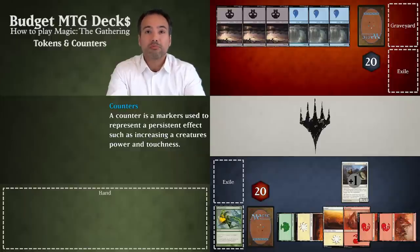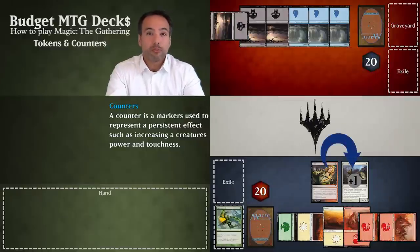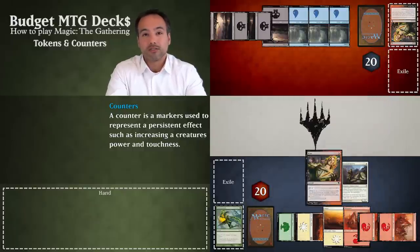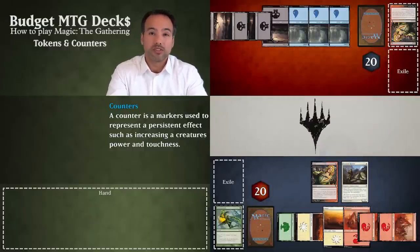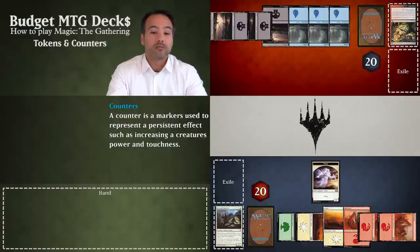You can actually stack this and put multiple plus 1/plus 1 counters on a creature, growing it to titanic size. Scar is basically the same spell except it places minus 1/minus 1 counters on a creature — ideal for bringing your opponent's creatures down to size. What's also nice to remember is that if you put minus 1/minus 1 counters on a creature and it reduces its toughness to 0 or less, it will die, even if it is indestructible.